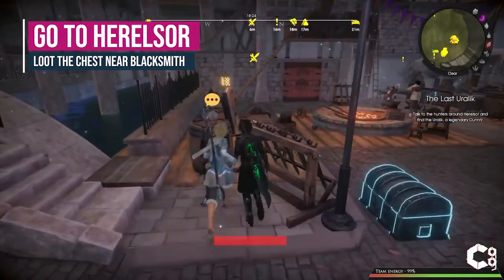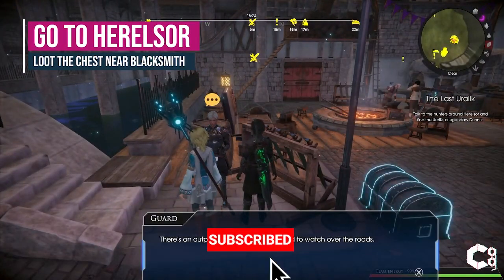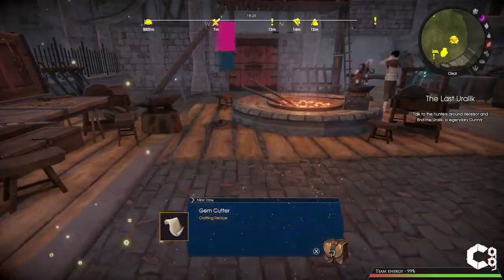Once you reach Harrel's sword, you'll want to go find the blacksmith. Beside the blacksmith is a chest. If you open the chest, you'll find a recipe for the gemcutter.